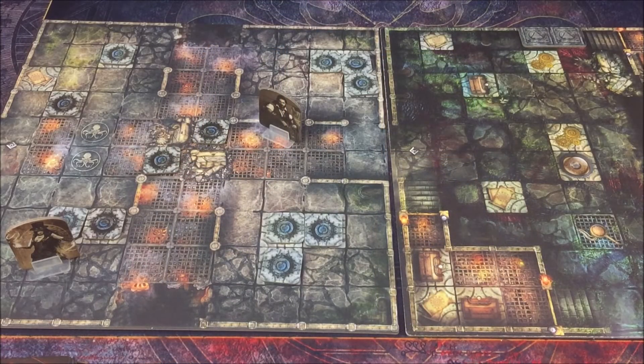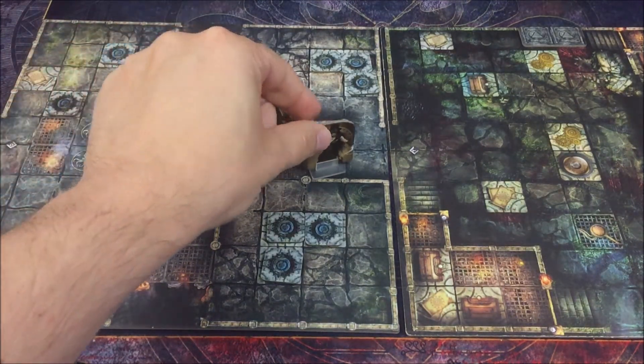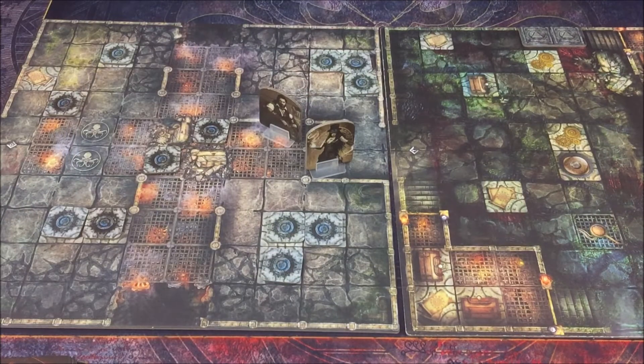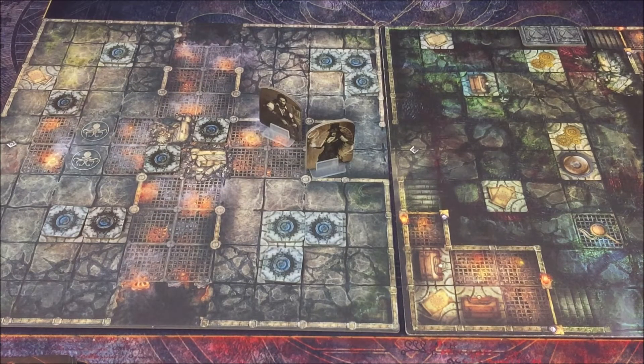Die neue Runde wird relativ schnell abgehandelt, ich werde mich primär nur bewegen. Mit Loray: 1, 2, 3, 4, 5, 6 Ausdauer verbraucht. Jessie lasse ich diesen Zug ausfallen, da in der letzten Ausgabe ein Fehler unterlaufen ist – ich hatte Jesse zweimal aktiviert. Das hatte wahrscheinlich keinen echten Einfluss, aber ich will das hinsichtlich der Züge wieder kompensieren. Wir beenden die Erforschungs-Phase.